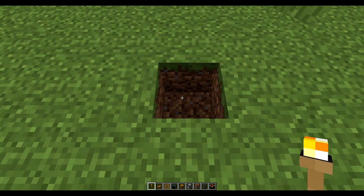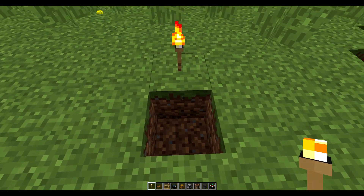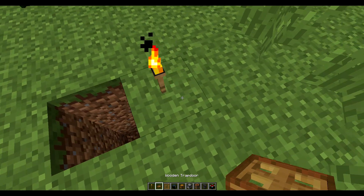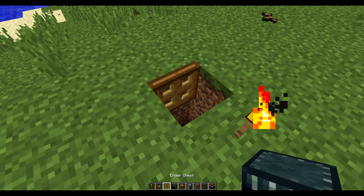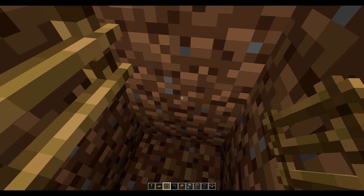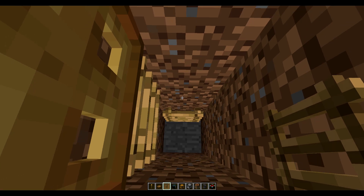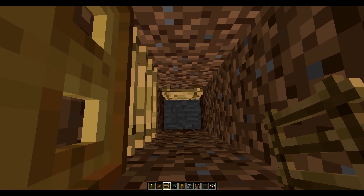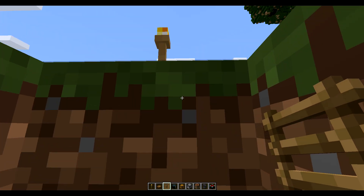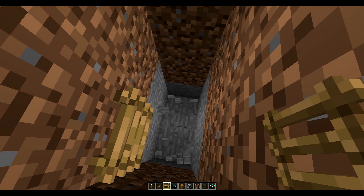So the first thing I'm going to do is pick a spot to start digging down right here, put a torch here, and then we are going to dig down a few blocks, place a trap door, open that, and put a ladder here. We're going to drop down, and the next ladder we want is on a different wall — on the wall next to it. So we're going to break the blocks here as well, going two by two as we go down.